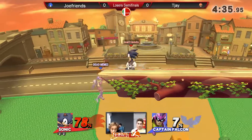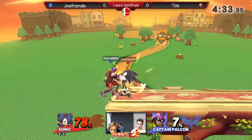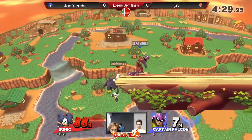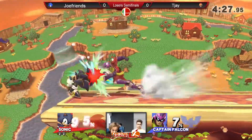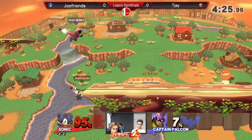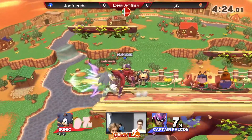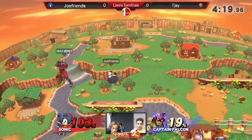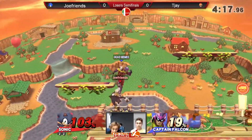TJ is taking good advantage of the invincibility, but he's now in a little bit of difficulty. At the same time, Joe is making really good use of the down air's auto-cancel window — if you use it at the peak of a spring jump, I think. He's making really good use of it. Oh, the air dodge of the knee.